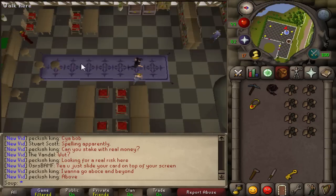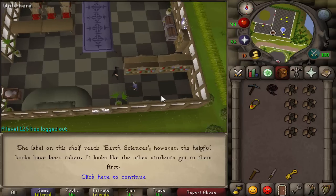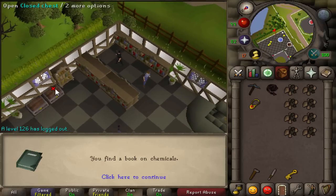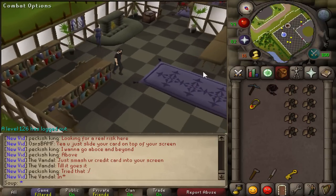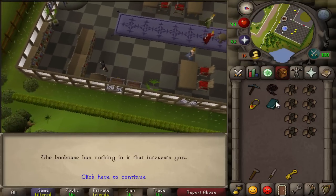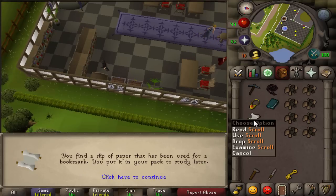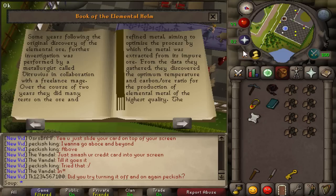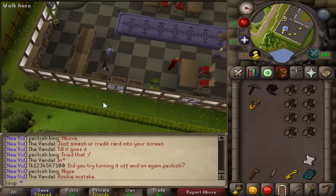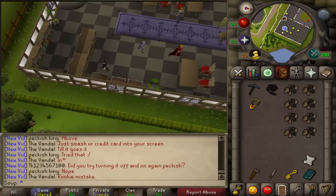Once you're at the exam center, the bookcases are on the southern part of the library. Search the bookcases until you find a beaten book. You'll also get a scroll - keep both the beaten book and the scroll in your inventory just in case. Now head back to Seer's Village.